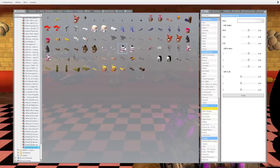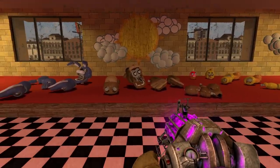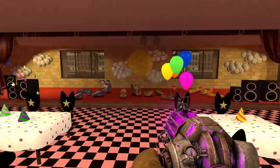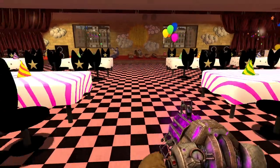So we have Freddy, Bonnie, Chica, Foxy. We also have Funtime Freddy, Mangle, Endo, Balloon Boy, and all that stuff. But today we're going to be going over the main four characters — Freddy, Bonnie, Chica, and also Foxy. Those are the four main characters we're going to be focusing on today.